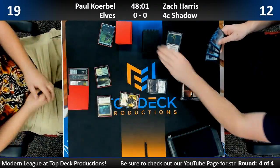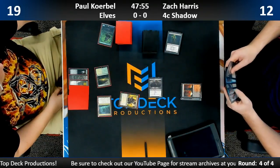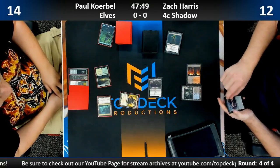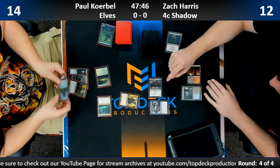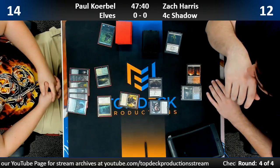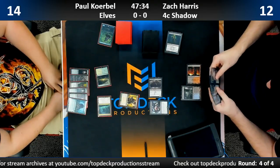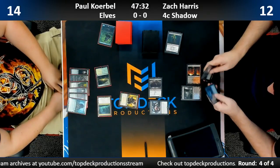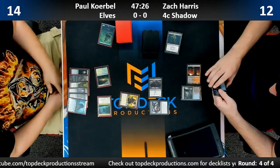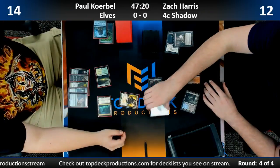Paul pays 19, draws off the Visionary, and Zach starts bashing. Paul's at 14. We're going to see a Thoughtseize from Zach — no, Inquisition first. Paul has drawn Chord of Calling to go with Collected Company and a Woodland Elf. Two Steel Leaf Champions, Chord, Arch Druid, and CoCo. Zach does have a discard spell in hand — he may take the CoCo.